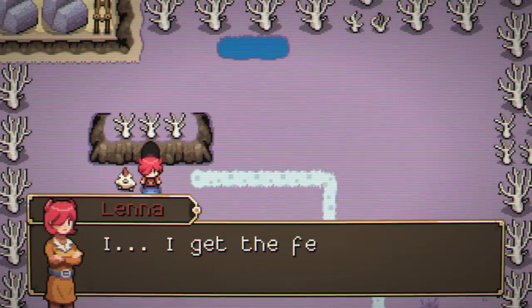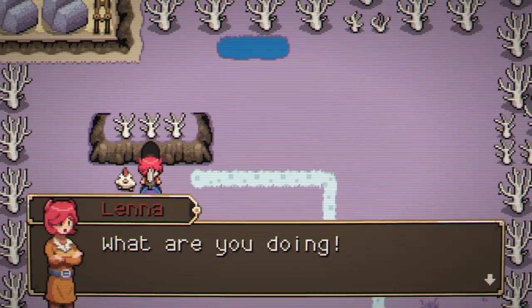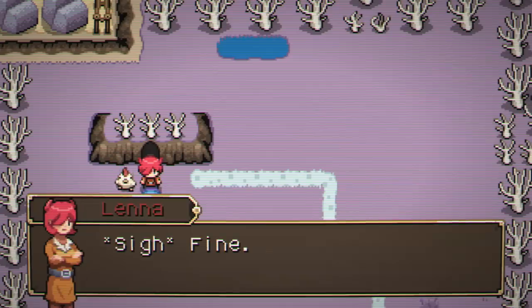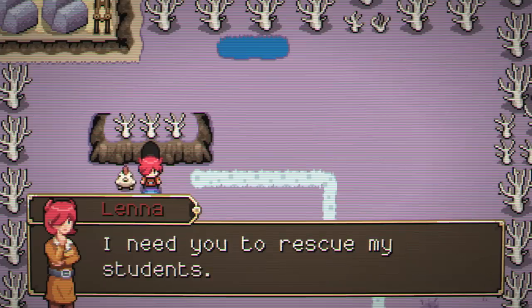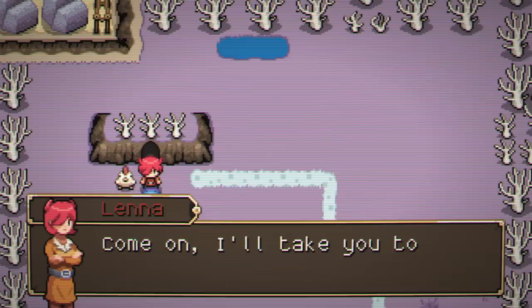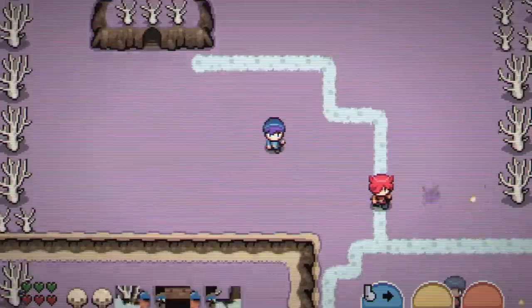That outfit — you've got to be that hero kid, right? I get the feeling the elder wanted you to have this. I'll show you how to use the blade if you complete a quest for me. I need you to rescue my students. Just let me deal with the monsters for now, come on — I'll take you to the tutorial area. Apparently we're going to the tutorial area, though I don't know where it is.